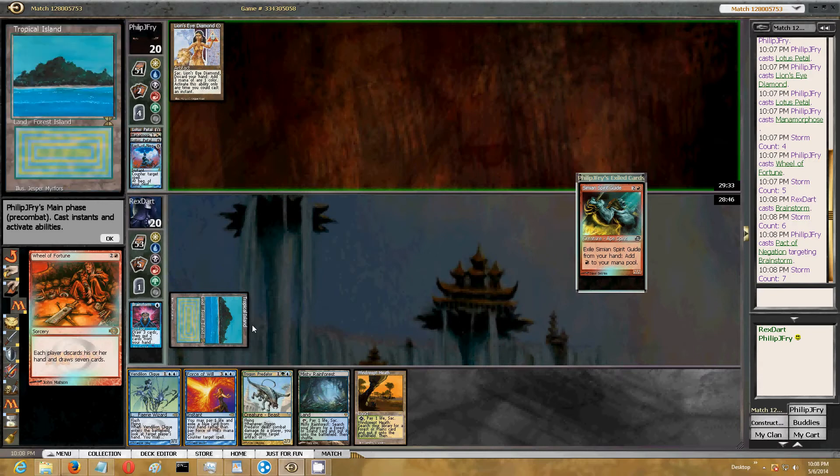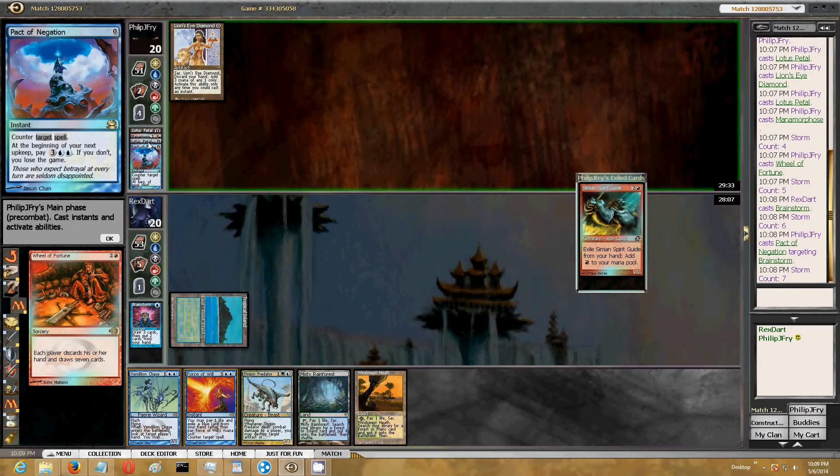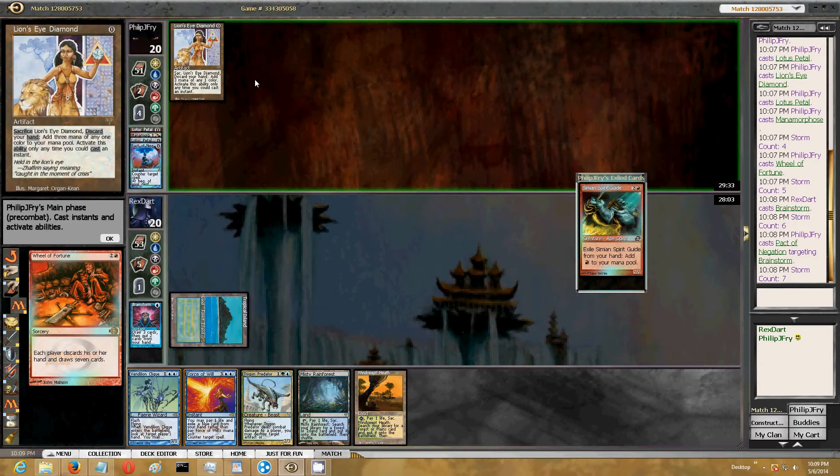If I force this, he has no way to do it. No mana floating. He doesn't have enough to activate a Charbelcher. What could his two cards be? He could cast a Charbelcher if he was holding, like, Lotus Petal, Charbelcher.